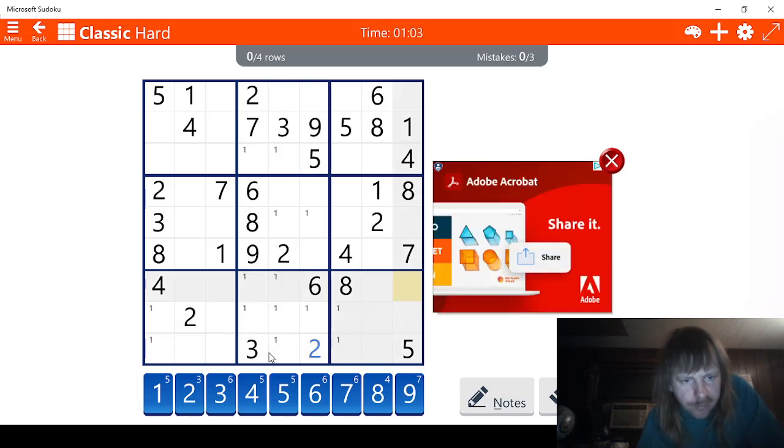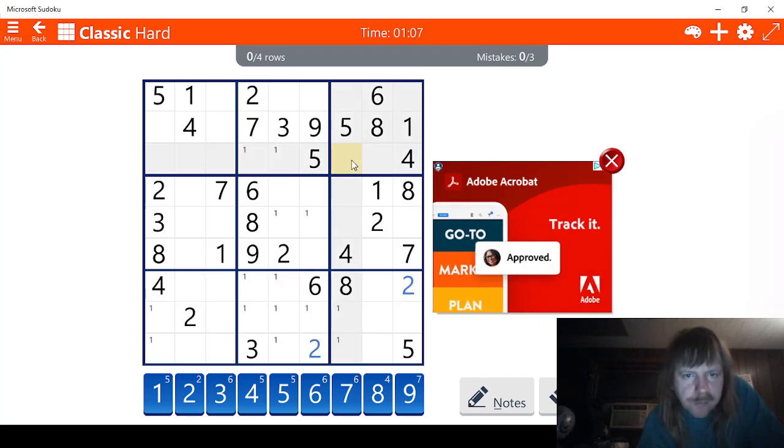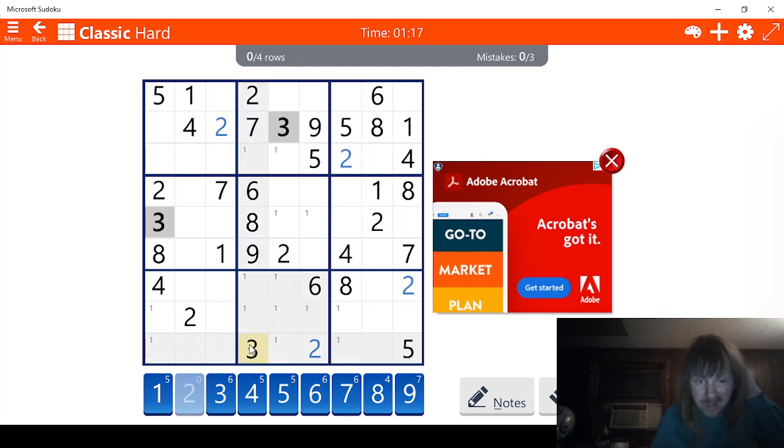This has to be a two also. And this has to be a two. We can basically speedrun this, because this is a two also — nothing to it. Now, threes are going to be a little bit bad, basically because we don't have very many of them revealed.